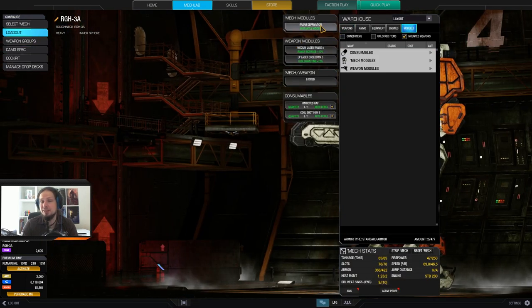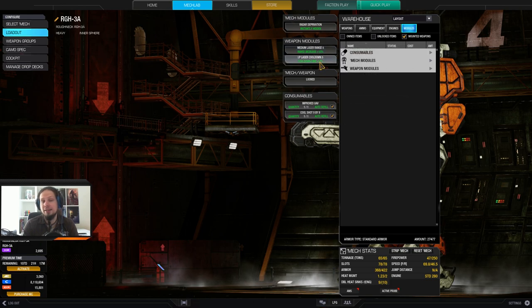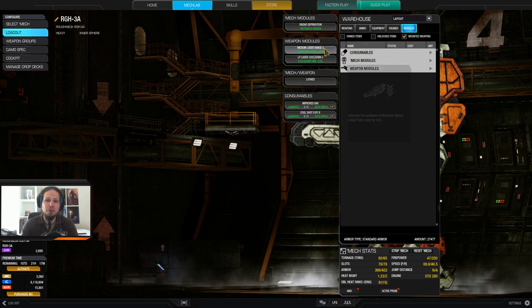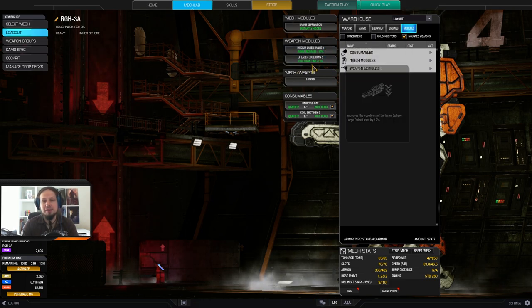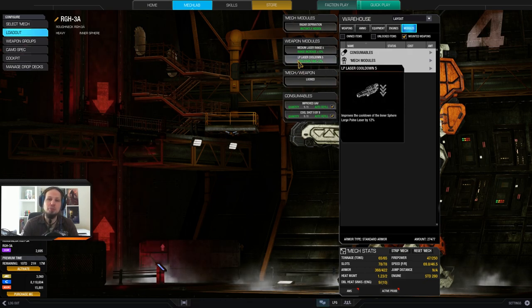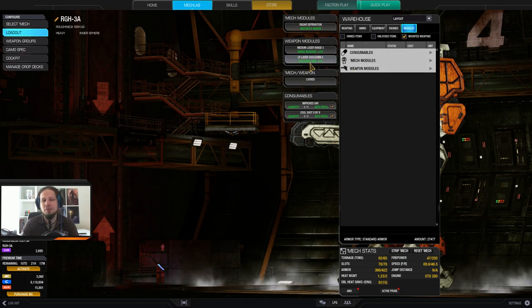The modules for this build are a radar deprivation module, a medium laser range module, and a large pulse laser cooldown module. The medium laser range is to bump up the range a bit so you can play the peeking game. The large pulse laser has a decent range already, so you don't need a range module. Instead I'm going for the cooldown because those deal nice pinpoint damage, and I want to fire them more often than the medium lasers because they are a bit more efficient.